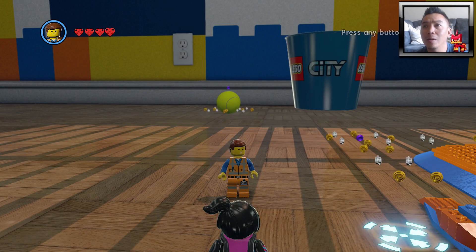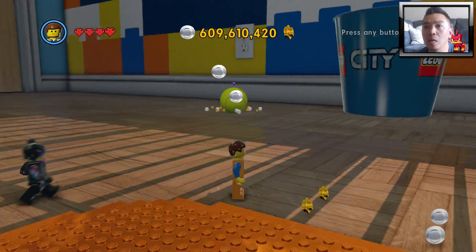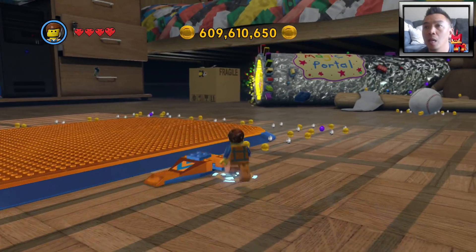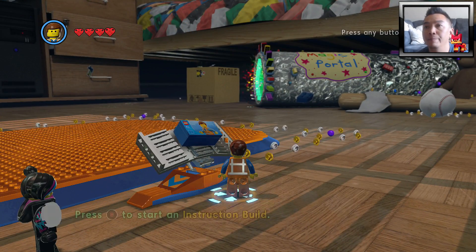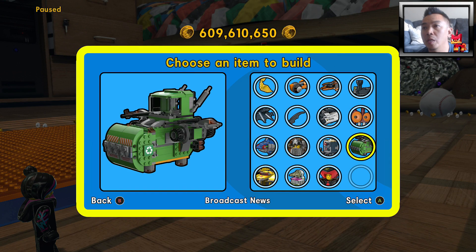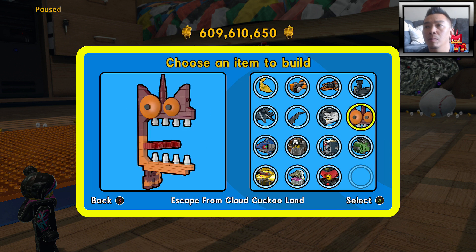What's up YouTube, welcome back to the Lego Movie video game! We are in the bonus room once again, and we have just finished the Broadcast News — right down here. It looks like a flying dumpster truck — yeah, a flying dumpster truck. It used to be a dumpster truck, now it's flying like the Green Baron.